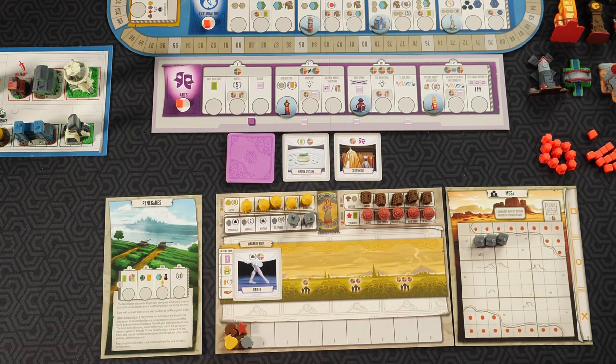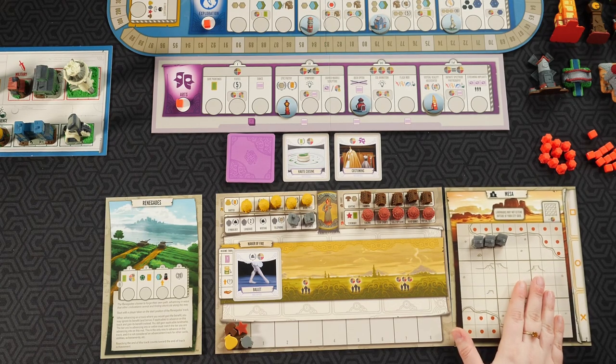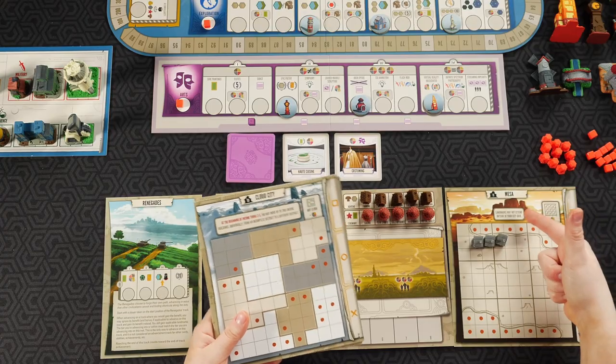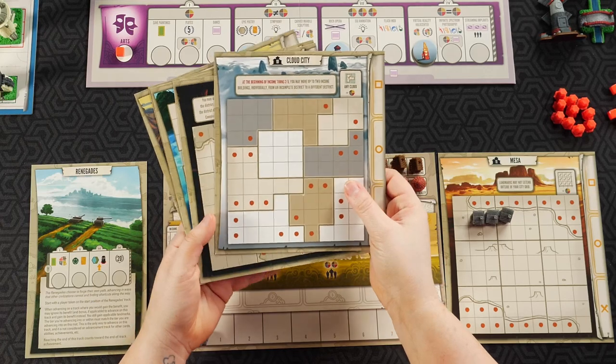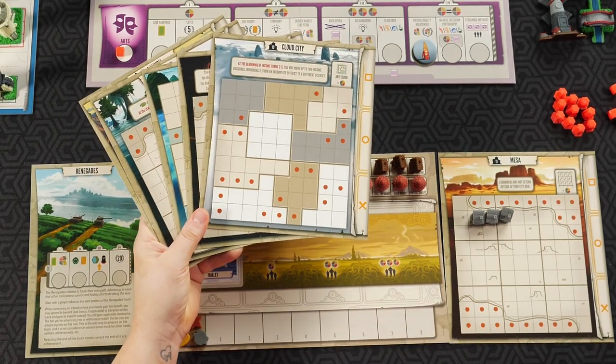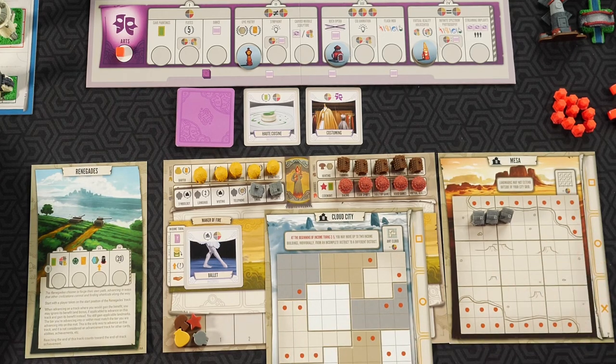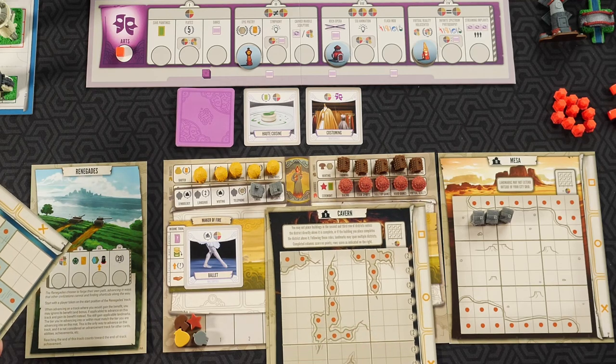The expansion also added advanced capital city mats. These are advanced because they give you some kind of special rule at the top. For example, one says landmarks may not extend outside of your city grid — that's pretty advanced since normally you can place landmarks outside the city to make it easier to complete rows, columns, or a 9x9 grid. Cloud City says at the start of income turns two and five you may move up to two income buildings individually from an incomplete district to a different district. The Cavern says you may not place buildings in the second and third row of a district until the district directly above it is complete.